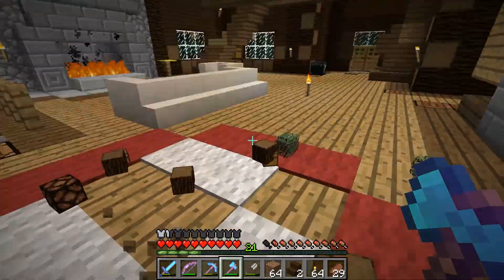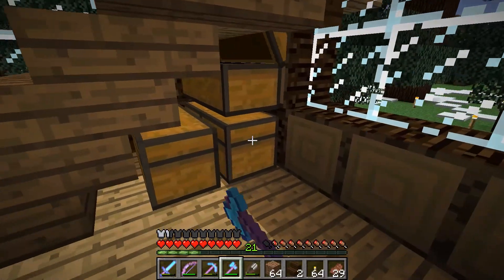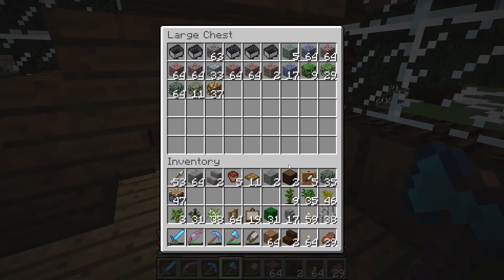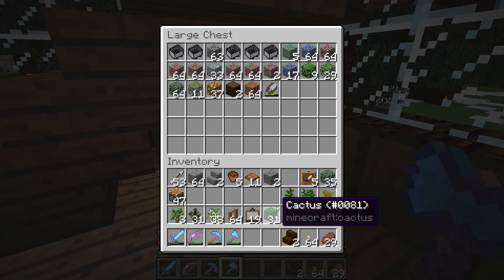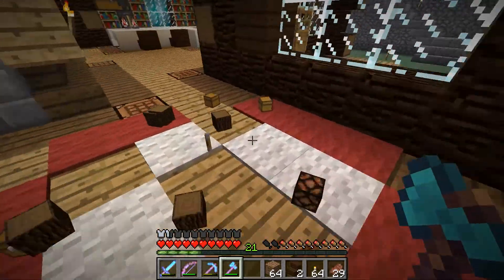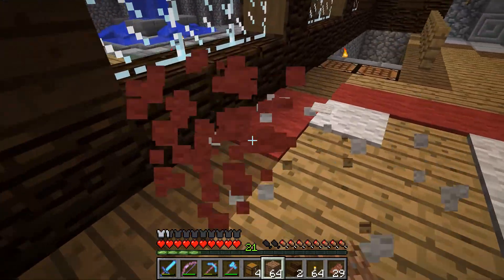I need to get rid of some stuff. Those are ender pearls — we'll just stick some stuff in here for now. We should be done with shears now. I'll keep the dirt on me though so I can get around. Oh wait, we're not done with shears. I gotta get rid of this. I guess these aren't too difficult to break.